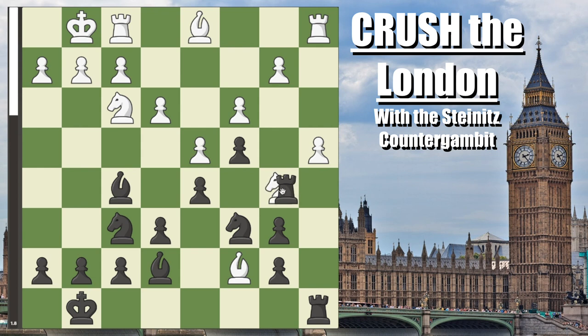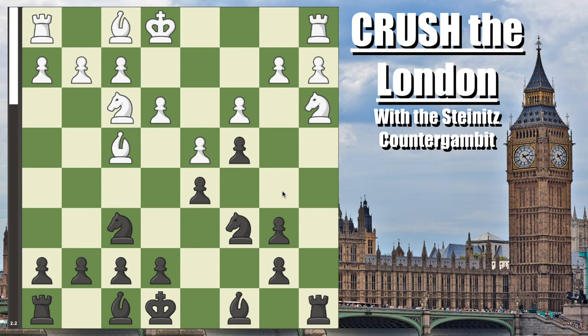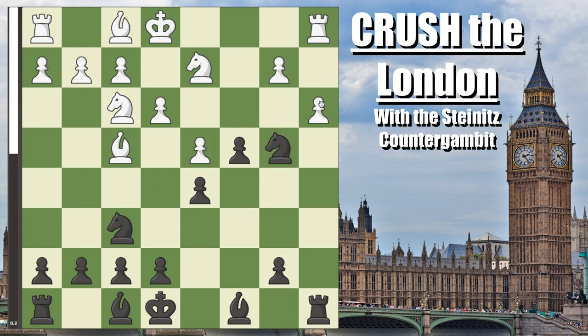There's one more thing I want to show you. If they ever try pawn to a3 to prevent b5 and b4, it actually just does not work, because always remember you have this pin on their rook. So after pawn to b5 and knight to d2, you just play pawn to b4 anyway. Captures, captures, now your knight gets in. Obviously they cannot capture because then they lose a rook. After rook to c1, you drop the knight back, and your other pawn will be coming up to replace that pawn. You have a very good position — only slightly better according to the engine, but you have many winning chances.